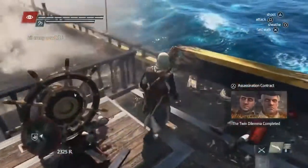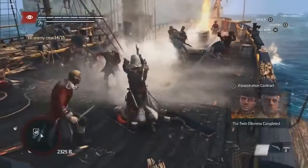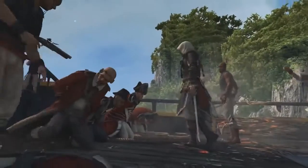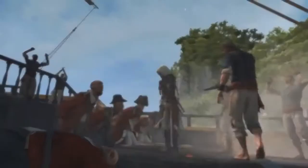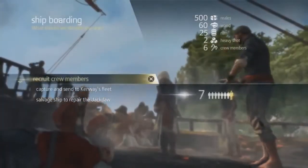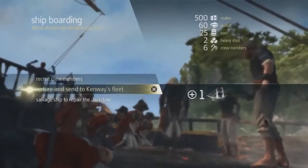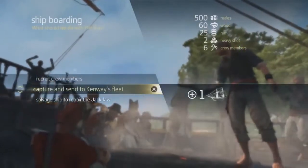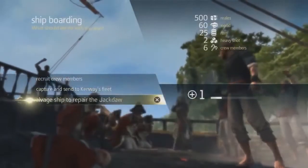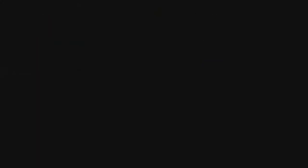Now that we've taken out the captain, we still need to take out a few crew members to complete this boarding. Now that we've plundered the ship, we're going to gain that rum we saw earlier, but we're also going to gain ammo, crew members, and some gold. With every boarding, there are three options: you can gain crew members, send the ship to your fleet, or salvage the ship to repair the Jackdaw if you took too much damage. In this case, since we did well, we're going to send the ship to our fleet.